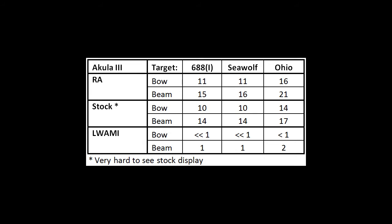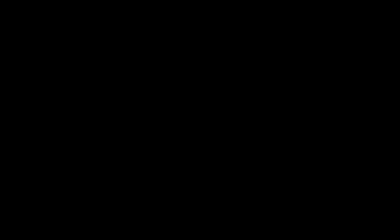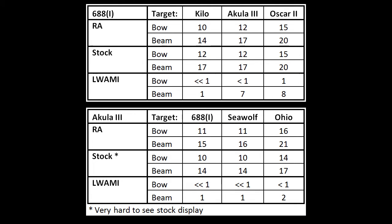Let's move back to submarines — the Akula III. As you can see, these ranges are pretty similar to what the 688i saw against the Akula III as a common adversary. Some of the ranges are almost dead on, except the stock detection ranges are a decent bit shorter than for the 688i. Flipping back and forth in comparison, they're just about equivalent. So if you're in an Akula III going against a 688i or vice versa, you're not really going to see much of a distinct advantage one way or the other. The 688i does have a slight edge in detection range, but very slight.